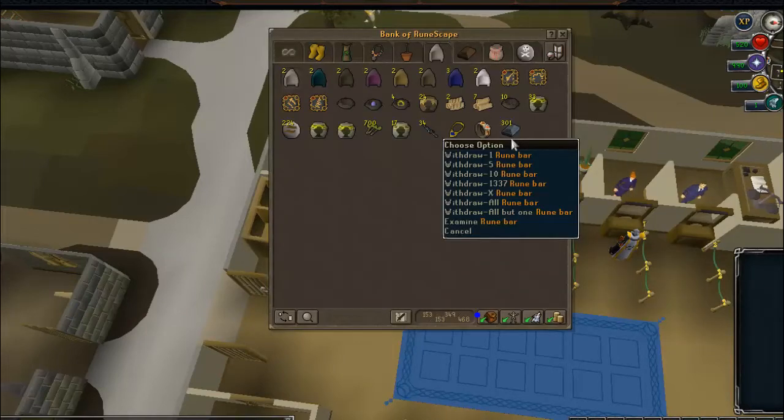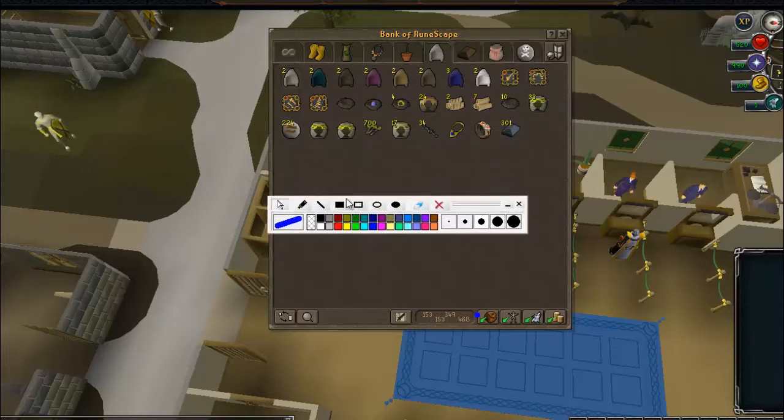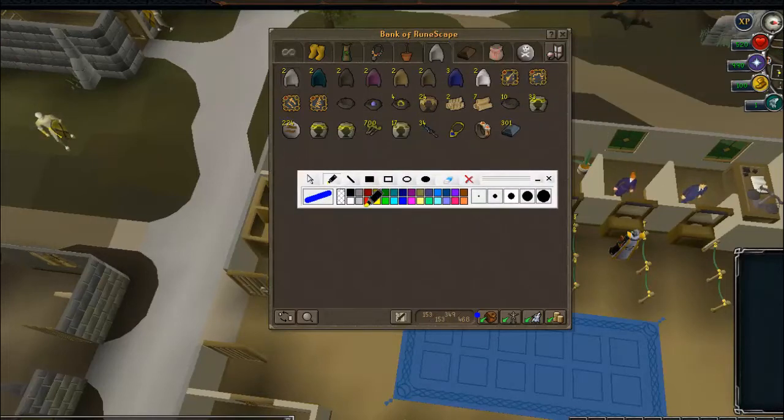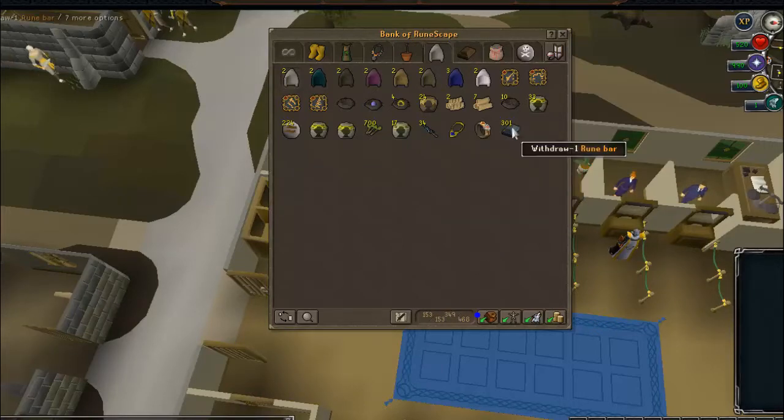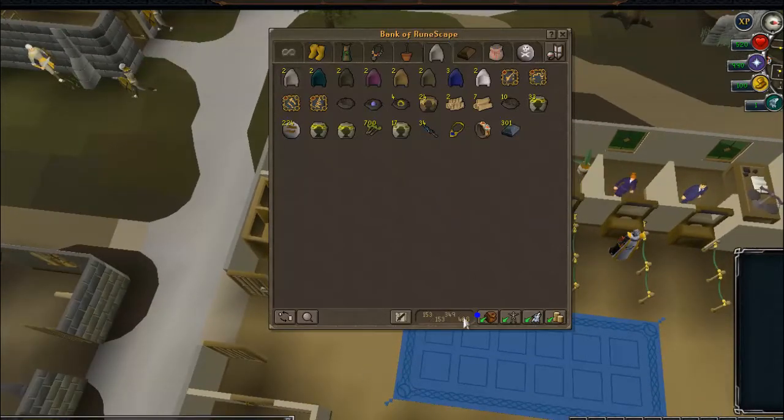Right now in the video I'm showing how you should have your bank set up — as long as you have your rune bars on the end it doesn't really matter. I'm also showing you guys screen markers and where you should have your screen marker. I'll add in the description how to get screen markers.